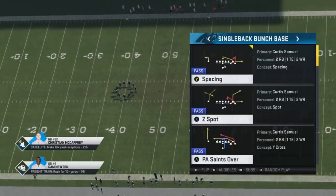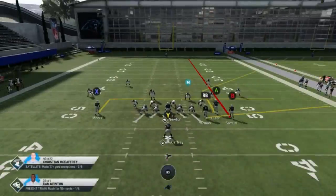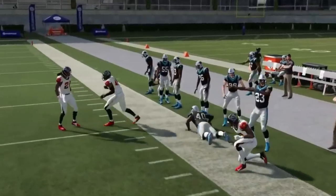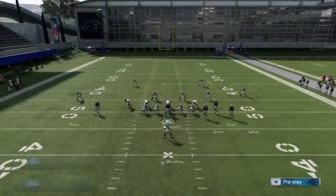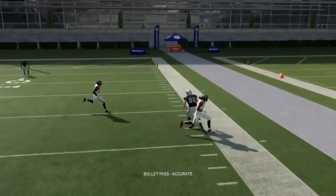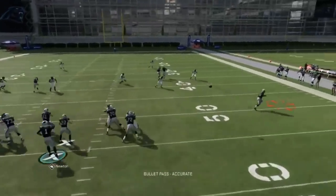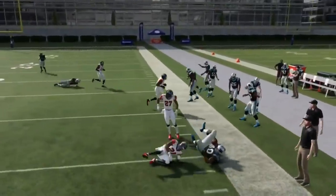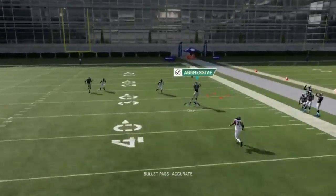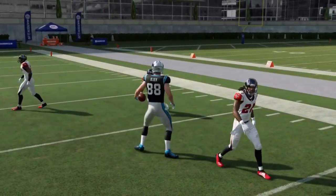Next up, out of the single back bunch base, we've got the Z spot. I'm going to put the B route on a streak. If this guy is open right away, I'm going to take it for a catch and run — put your fastest guy there. If he's not open, the guy above is going to be open — it'll be that slant route or that outside post route. You're reading high and low; one of them is going to be open pretty much every time. Don't force anything. The B route sometimes can get open up the seam of cover two.